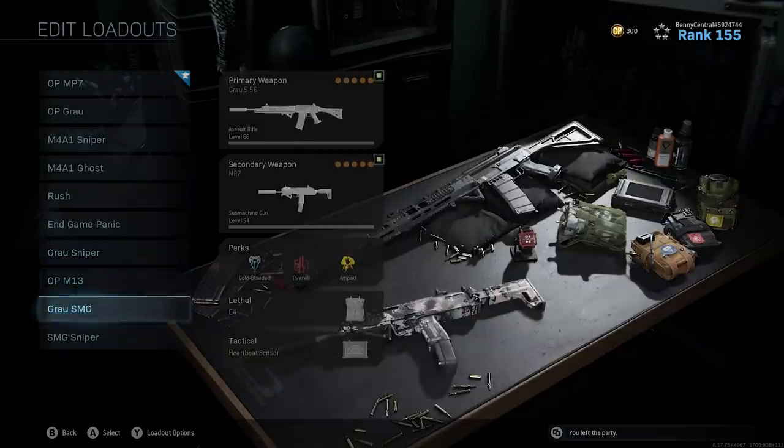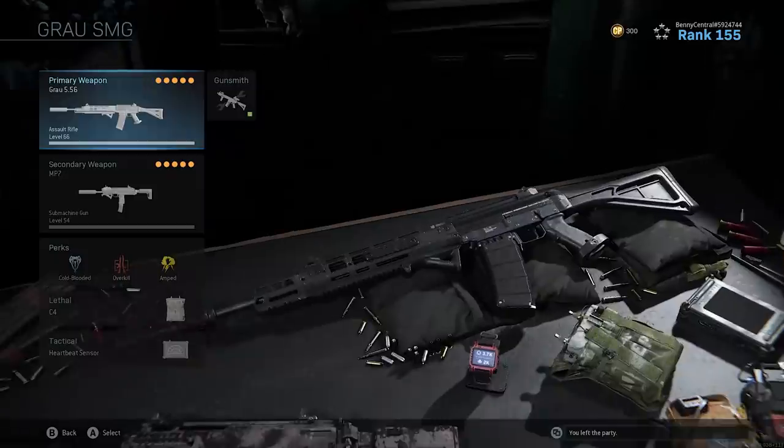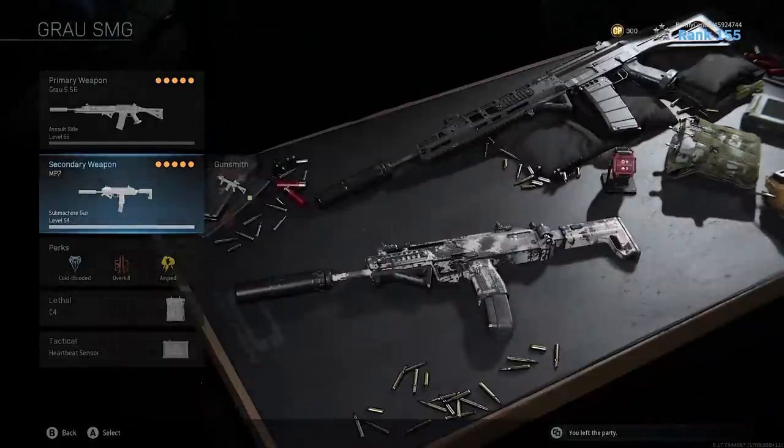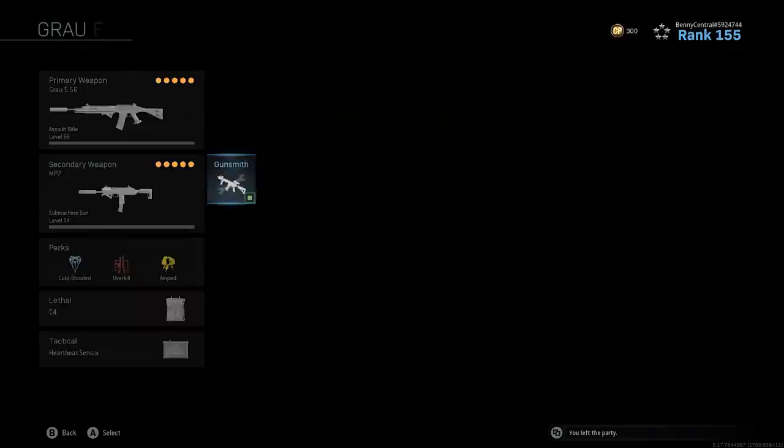My ninth best loadout for Call of Duty Warzone is another variant of my Rush class but uses the Grau instead of the M4A1 — it's an incredibly powerful class to use if you're going for high kill gameplay.